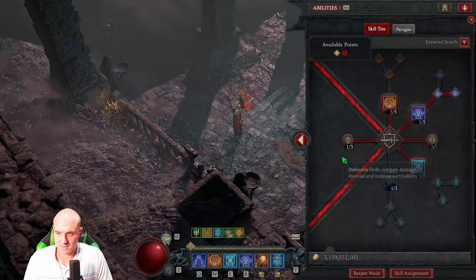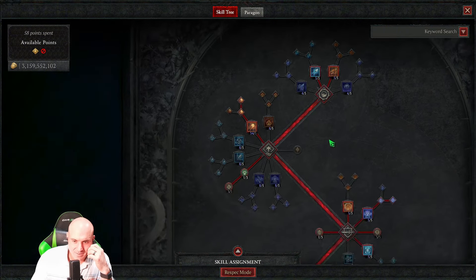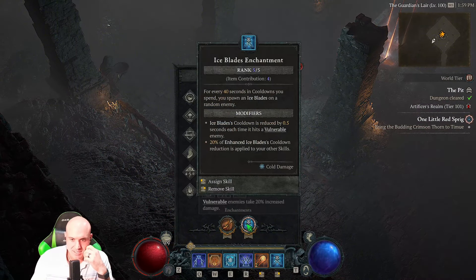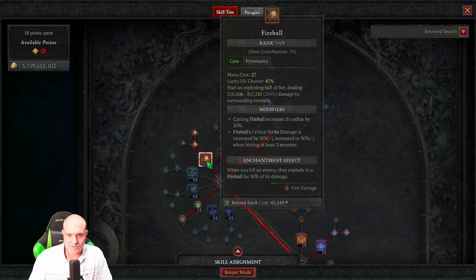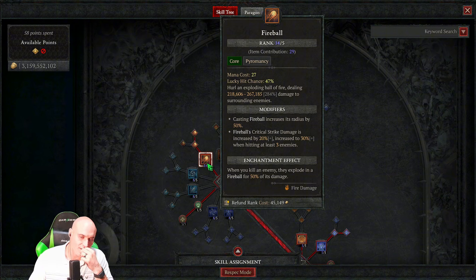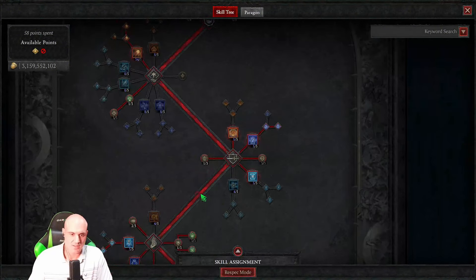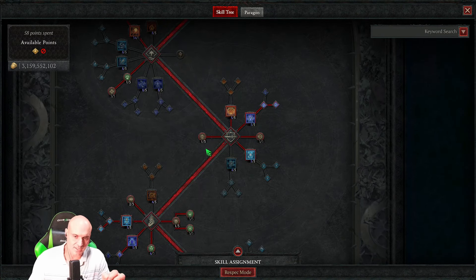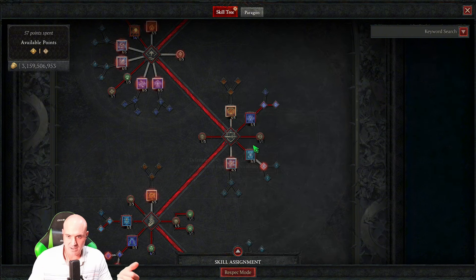The substitute for Ring of Scarlet Skies is Tal Rasha's, and for the helm it's God Slayer Crown. Raiment of the Infinite substitutes if you don't have the mythic. I wish I had more skill points — this build would be even better. Fireball is the enchant. When fighting bosses I switch to Ice Blades; for regular mobs Fireball enchant is best. I'm sitting at 34 ranks of Fireball. With a GA Ring of Scarlet Skies and GA Gloves Illuminator you could squeeze out about four more ranks.